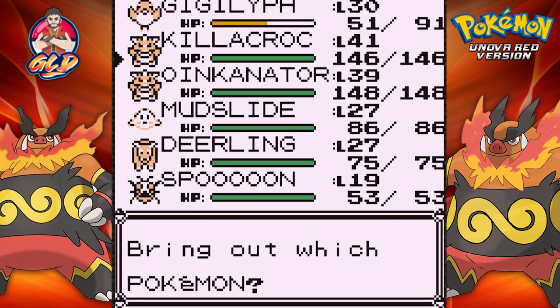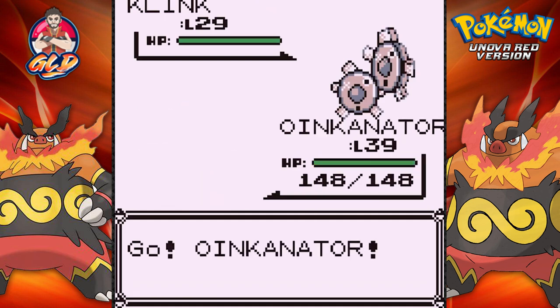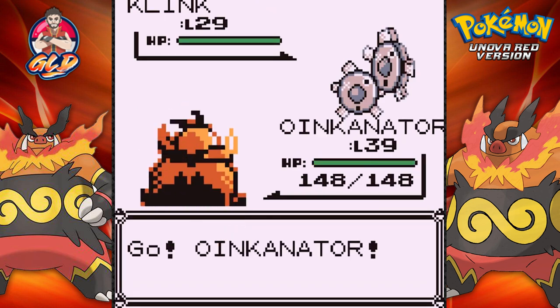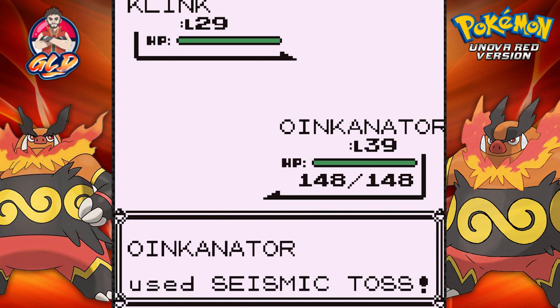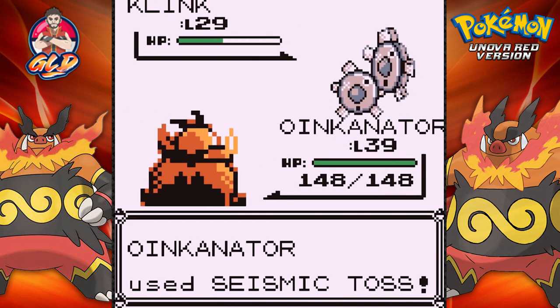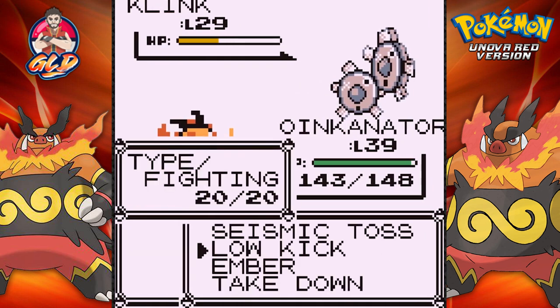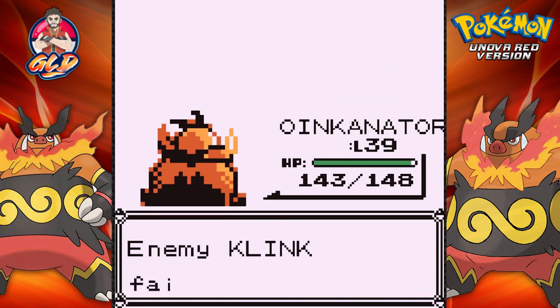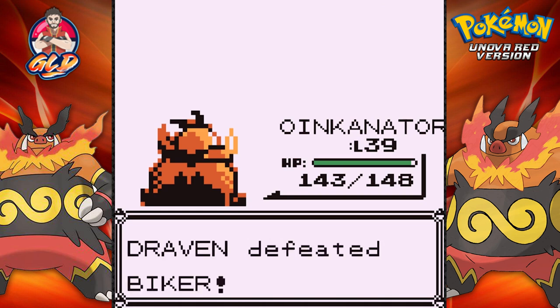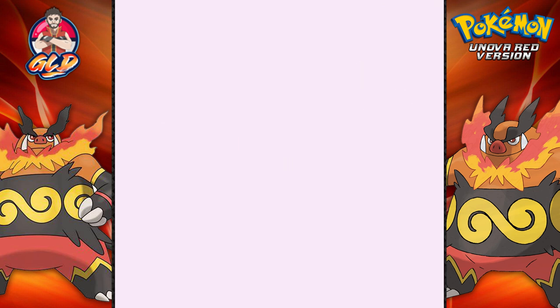Here comes a Clink, so let's go with Oinkinator. I brought back Spoon - I don't know why. Getting the Surf technique can actually open up other spots like the Power Plant. I want to see what Pokemon you find there.